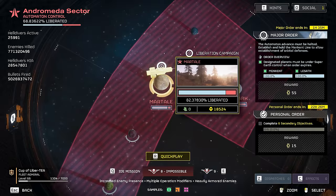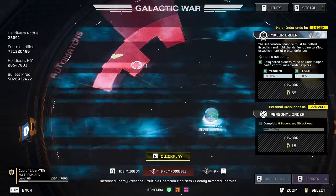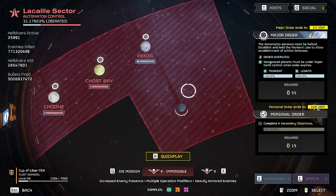While we're talking dailies, today's personal order is to complete six secondary objectives for 15 medals. If you just start knocking out those extras like a SEAF launcher or a Rogue Transmission, you'll finish this one up fairly quickly.